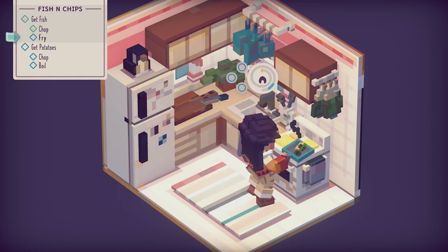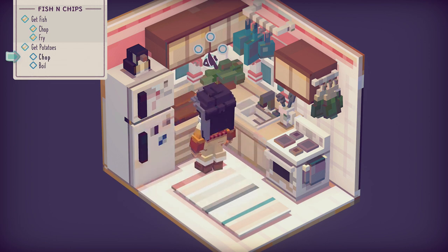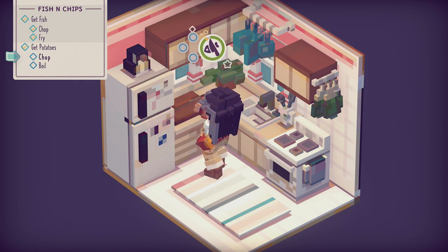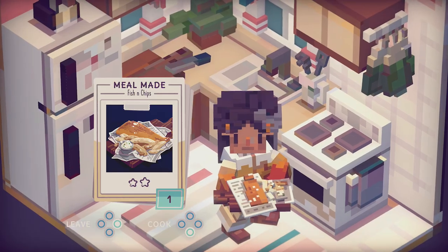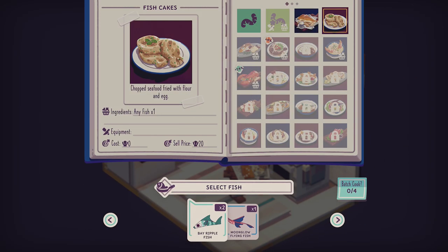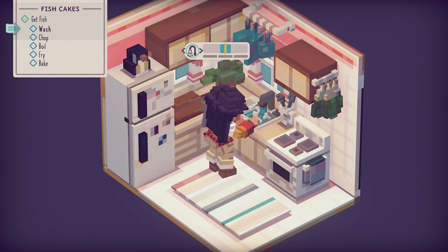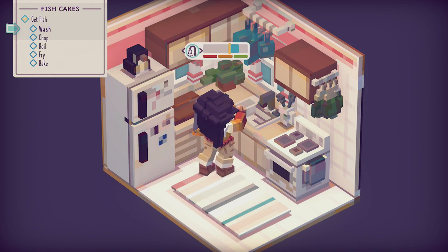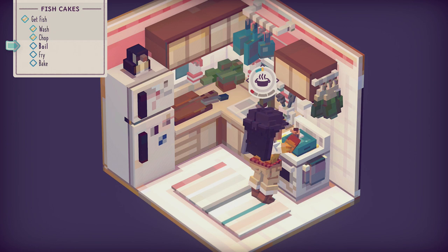Now we've got to fry this up. So close — just too early. Let's try this again — chop this up. I love that she's whistling as she's doing it, very relaxing. I want to get at least one star on a dish. Now we're going to make some fish cakes and then sell them. I need to wash it first — you don't always have to wash the dishes but this one you do. Now chop it up. I'm happy that we got the vending machine — I can't wait to see everything displayed in it.